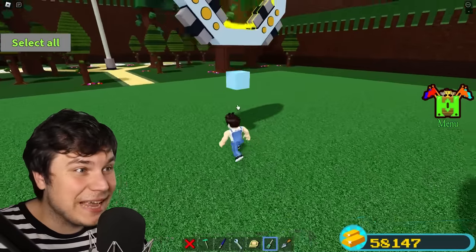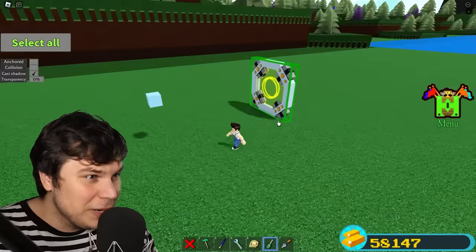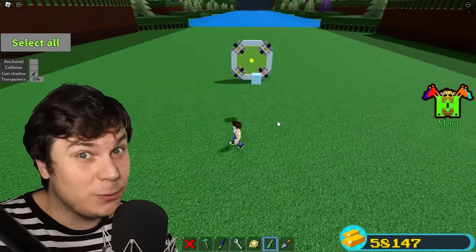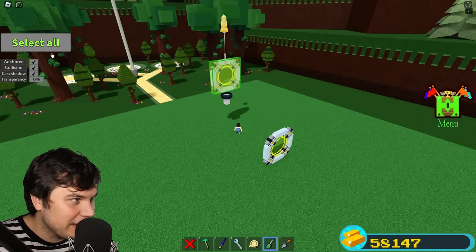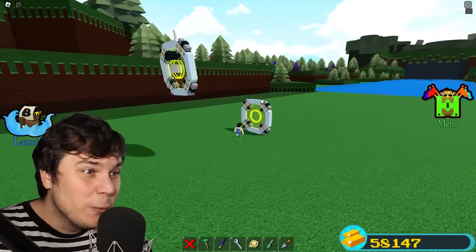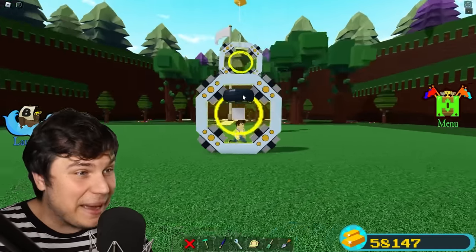If I wanted to teleport this anchored block right here, you might know that it's pretty much impossible. I can do pretty much anything I want, but it's not gonna work. There's only one kind of block that allows you to do this, and it's the wheel block. So if I unanchor this now, as you can see, we just teleported an anchored block — and it is literally teleporting back and forth.